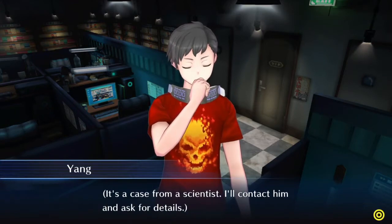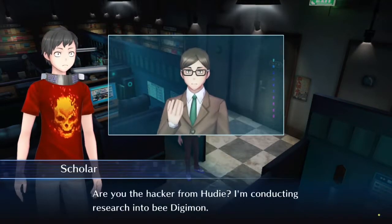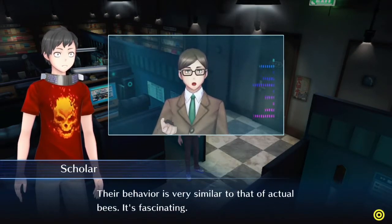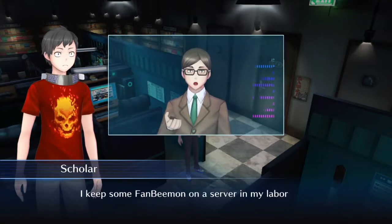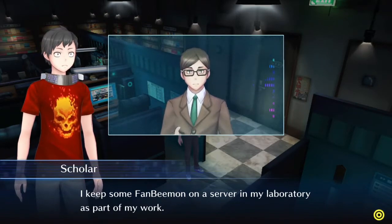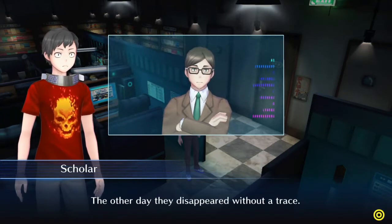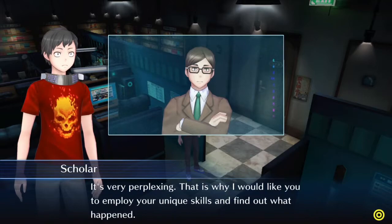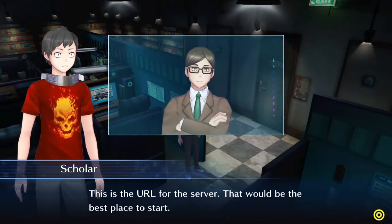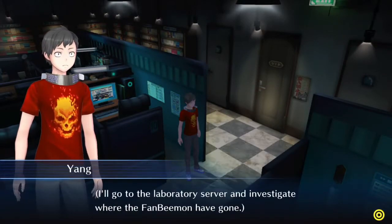Today we're going to do 'Where the Bees Are Headed.' A Bee Digimon has disappeared from a research facility and they need our help. We'll get 8800 yen, 300 hacker points, and 1 Plant Guard DX. It's a case from a scientist — I'll contact him and ask for details. He's conducting research into Bee Digimon and kept some FanBeemon on his lab server. The other day they disappeared without a trace, and he wants us to find out what happened. He's given us the URL for the server — that's the best place to start.